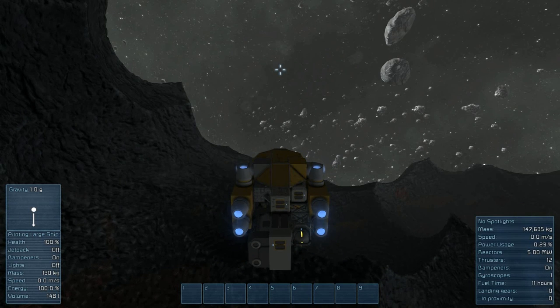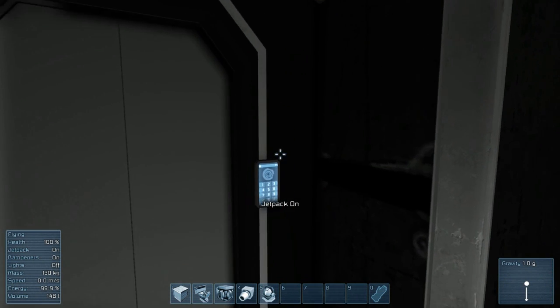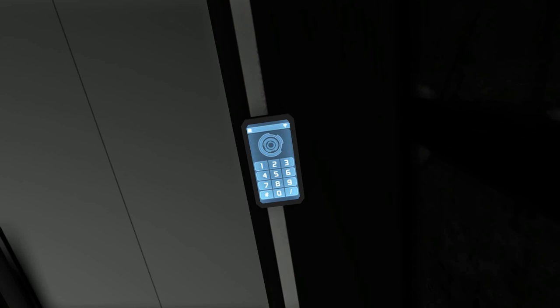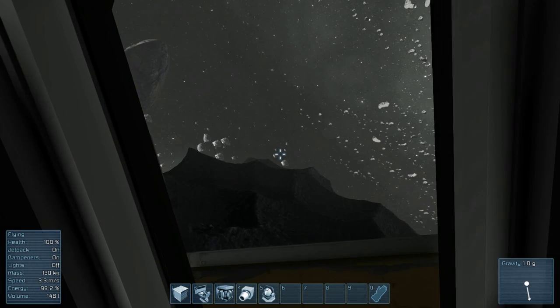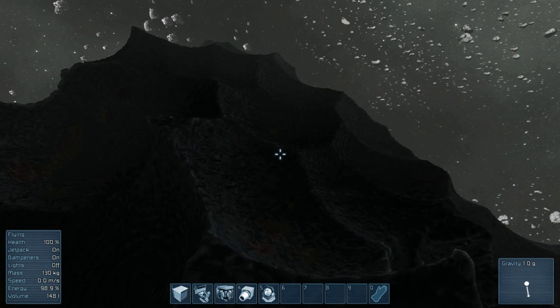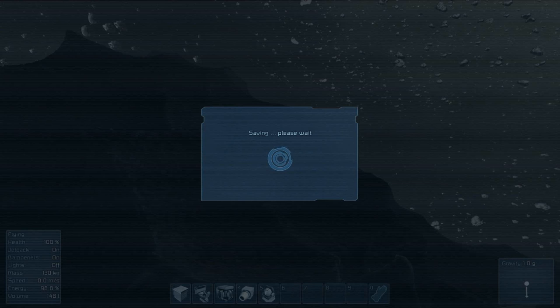We're at zero speed so the ship won't move. Let's go outside and see what's going on. Jetpack on. First thing we're going to do is save the game — hold Shift and F5 for a quick save. And we are saving. That way if I die I don't lose everything. When you die you lose everything in your inventory, so you don't want to die.